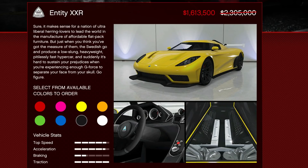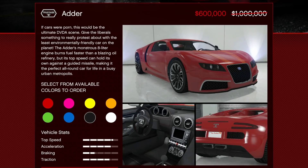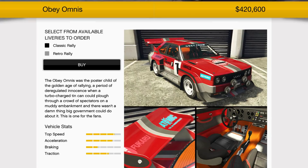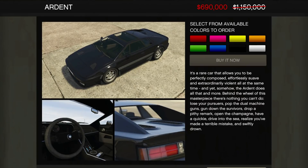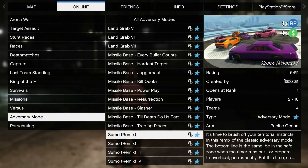For the vehicles: 30% off the Entity XXR, 40% off the 770, 40% off the Adder — an oldie but a goodie. We also have 40% off the Obey Omnis, a really fun car to drive around town. And 40% off the Arden — I don't know what it is at Rockstar, they love putting this car on discount. And then 50% off the Coquette Blackfin — an epic car, it's a legend. Definitely check that out.